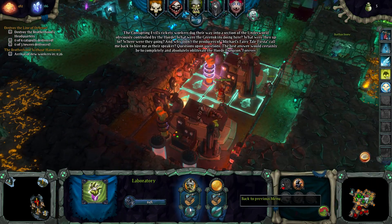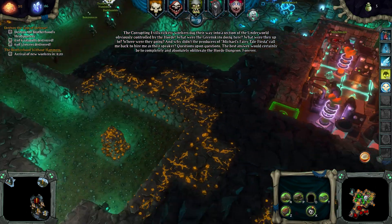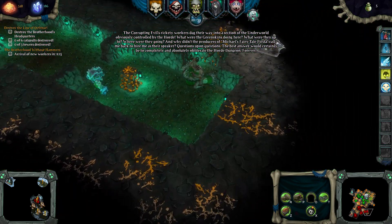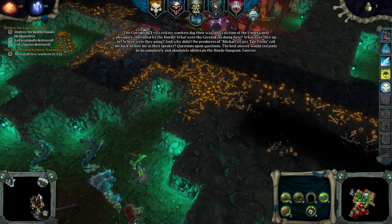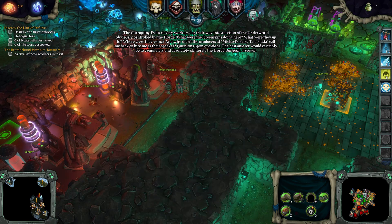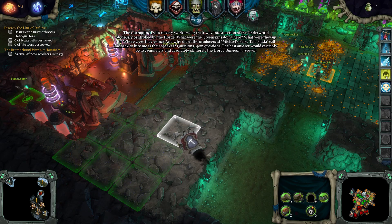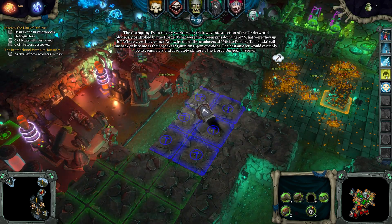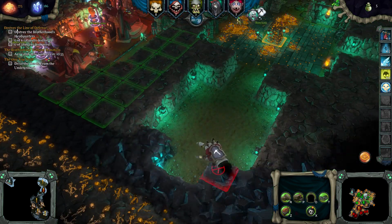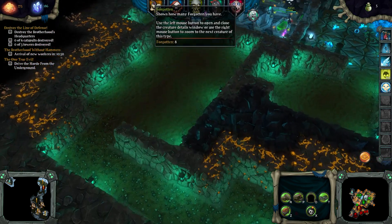The corrupting evil's rickety workers dug their way into a section of the underworld obviously controlled by the Horde. What were the greenskins doing here? What were they up to? Where were they going? And why didn't the producers of Michael's Fairytale Fiesta call me back to hire me as their speaker? Questions upon questions. The best answer would certainly be to completely and absolutely obliterate that dungeon forever. Yeah, this is probably a very good idea — it's not that I don't trust them, it's just that I don't trust them.